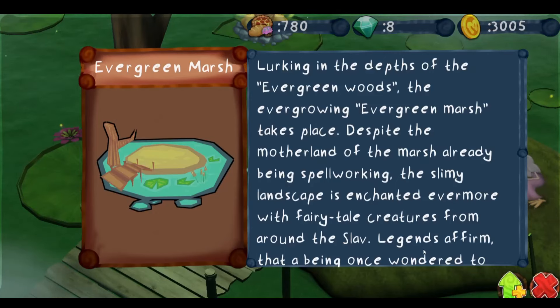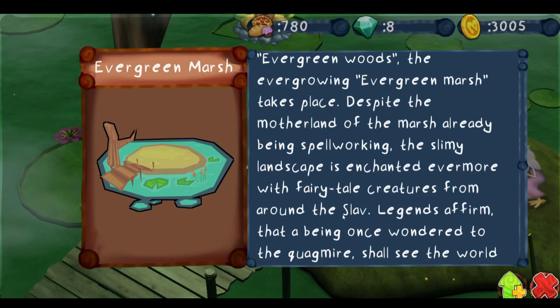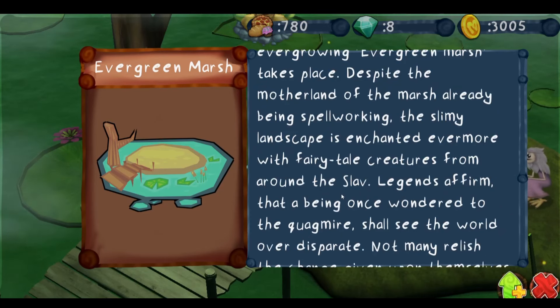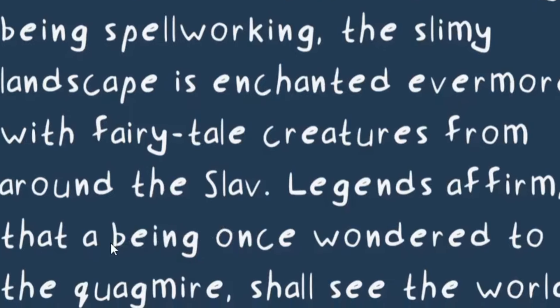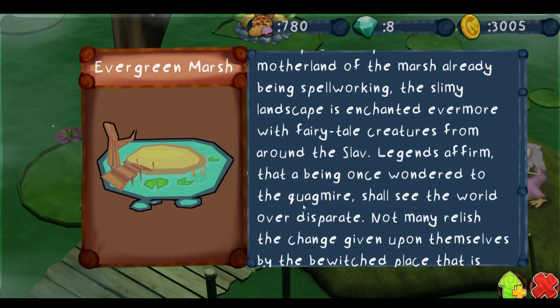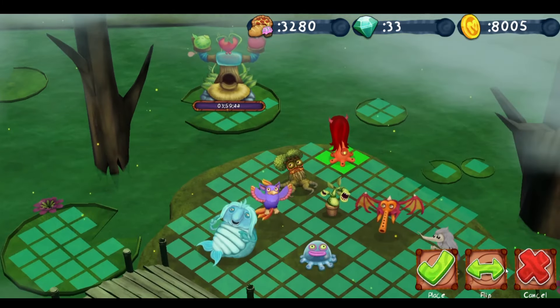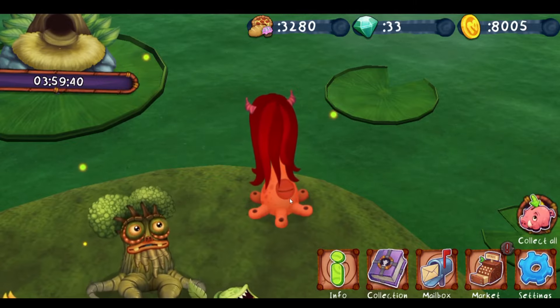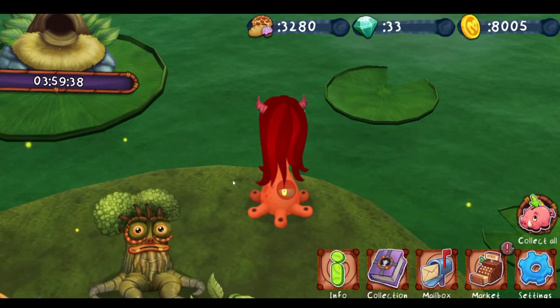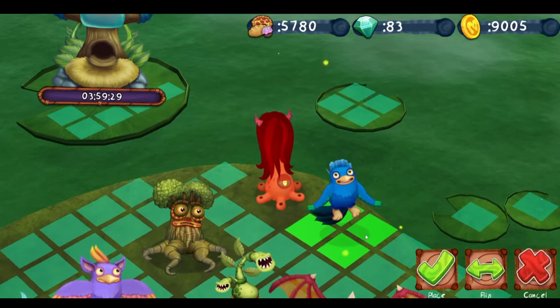This island is called the Evergreen Marsh. The slimy landscape is enchanted evermore with fairytale creatures from around the... are they making up words? Legends affirm that beings in the quagmire - what is this? It has to be bull. What's this - 25 more gems? And this guy, what the hell is this? This is the rare monster variant - my Magical Sanctum! They give me so much stuff.